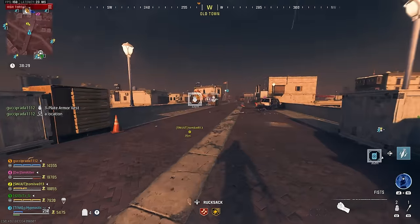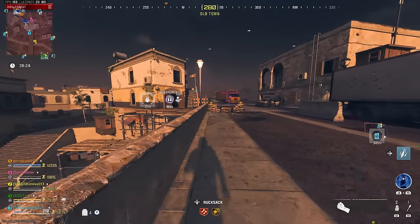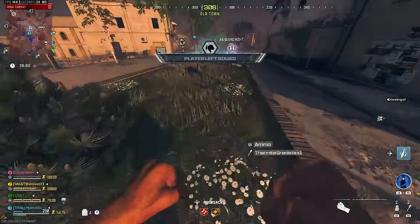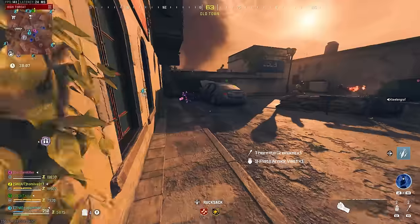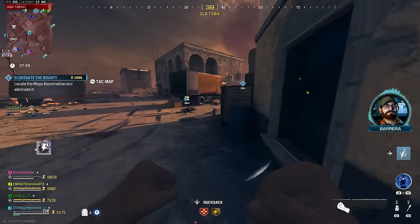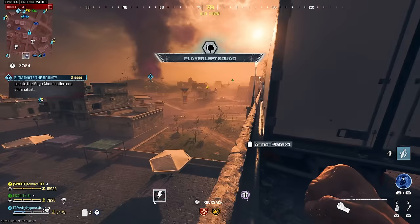Someone pinged a three-plate vest — definitely going to grab that. Thank you very much, sir. And they got a Mega as their bounty target. He's spawning way back there over by the portal. Should be an easy enough kill. Once we have a self-revive and maybe Pack 2, we can go ahead and leave the squad and try to solo a few contracts, though tier 3 zone is super contested right now.